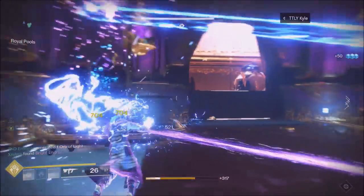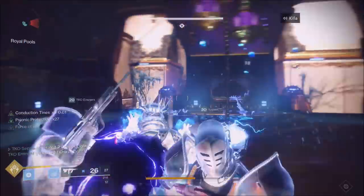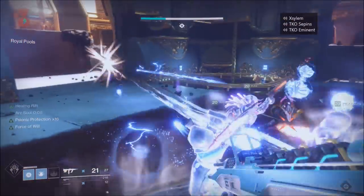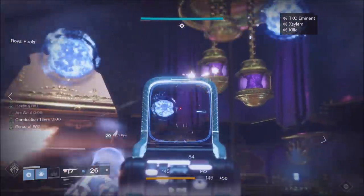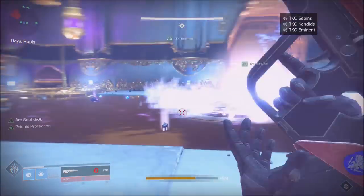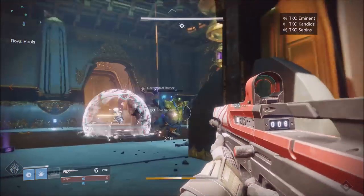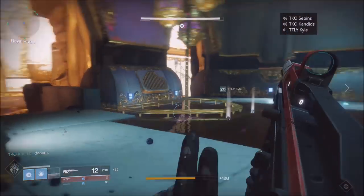You have to shoot lamps — three, three, three, so nine total lamps. What we did was have four people on DPS and two people killing ads. With my super and everything I was pretty much the only one killing ads because the Arc Warlock is just OP. I had a healing rift with the Arc Soul — it helped a ton. My team was getting overshield for protection plus a little Arc Soul buddy to shoot anything. That's pretty much rinse and repeat. You can do it in two phases — get at least five lights in the first phase and the second phase is a breeze.